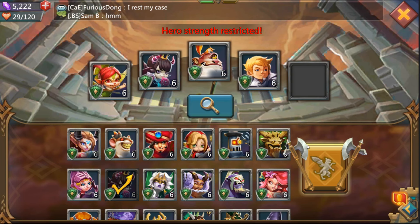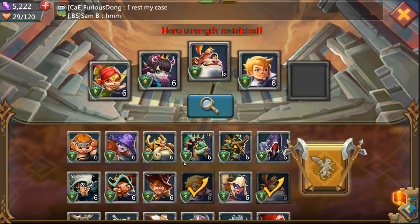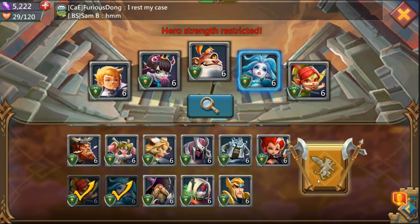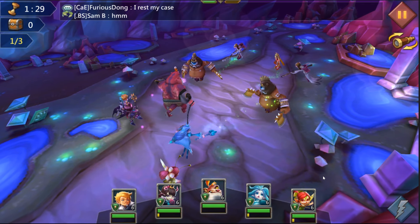The final one — this boss is actually tricky. We're gonna add a fifth hero and I'm actually thinking Snow because we can freeze. I like the freezing, let's see what happens.